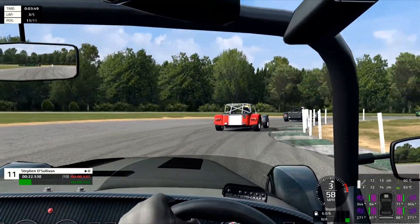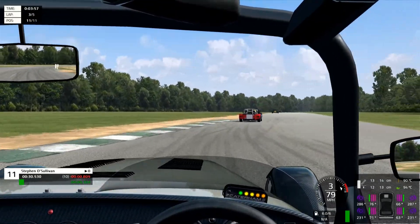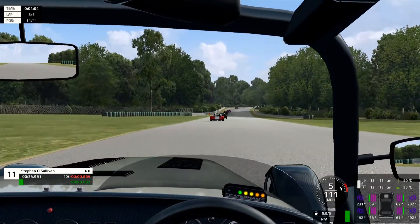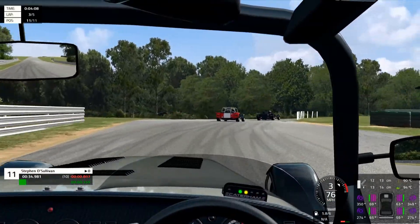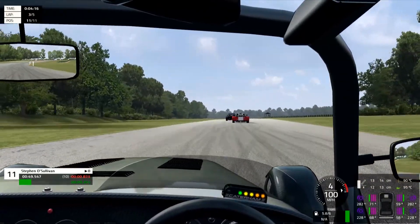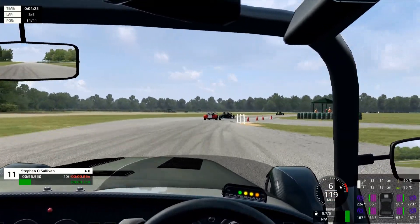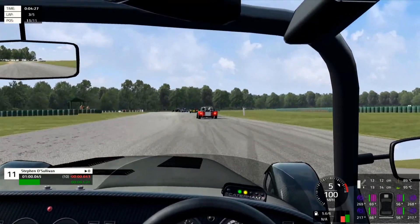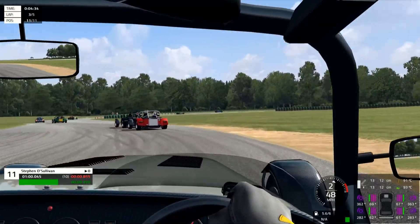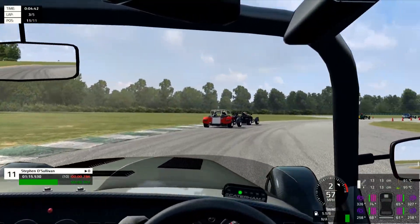This corner has a false apex — or fool's apex as it's known — so stay on the outside and try not to slide off. This is where I melted the tyres on that hot lap. The slow corner comes up so quickly after the relief of surviving that flat-out corner, and it's easy to forget that you've got to stop rather quickly.